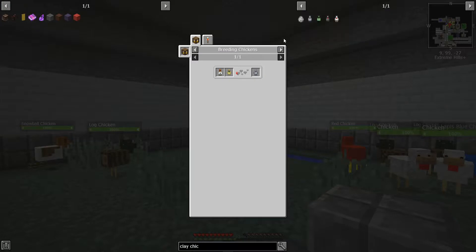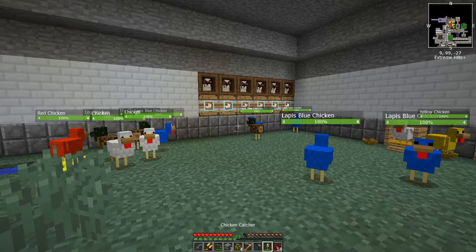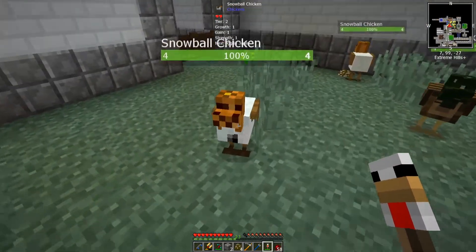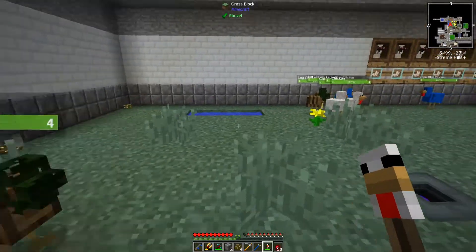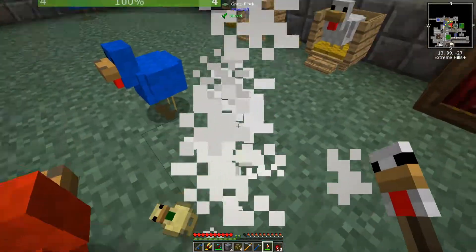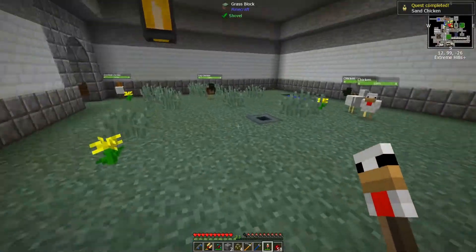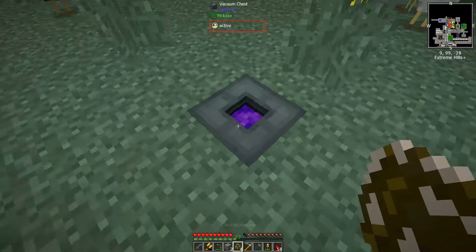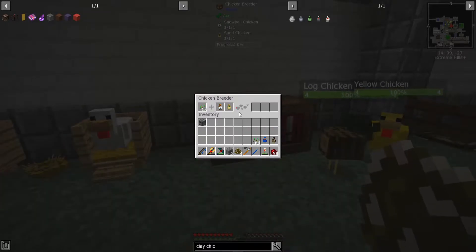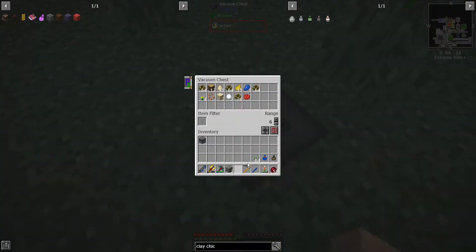To get a clay chicken you breed snowball and sand. I apparently have both of those — there's the snowball, and there's my sand chicken. I'll take these guys out, put these guys in, and set up six breed jobs. That'll probably be enough to get one, so while that's rolling we can move on.